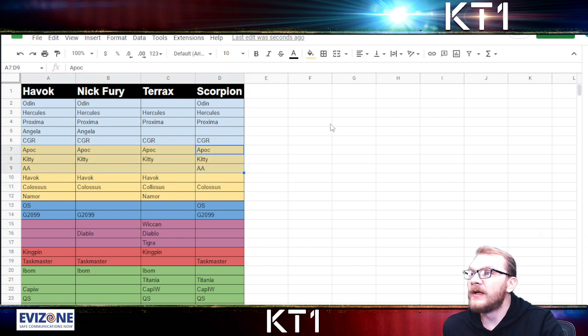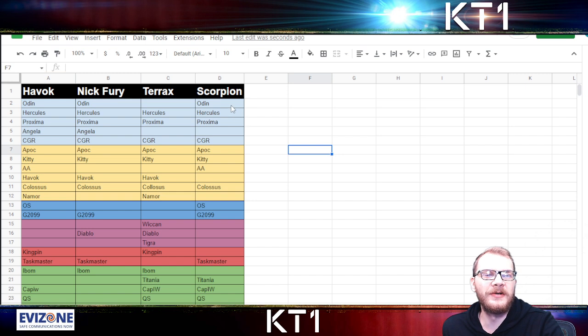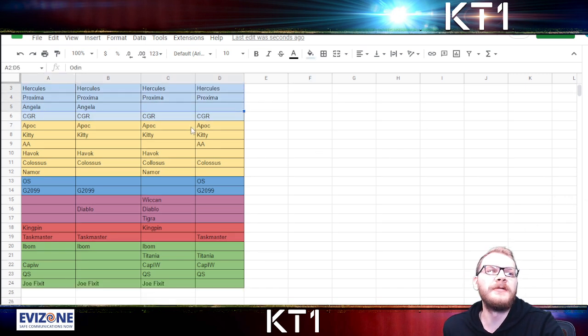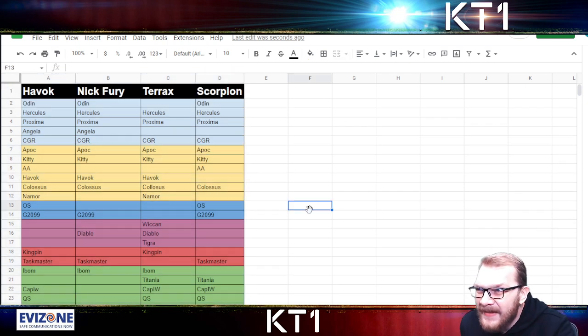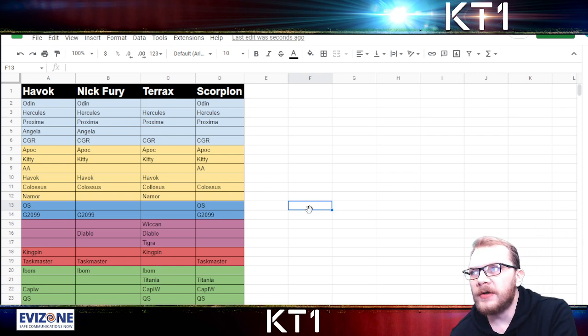Alternatively, you can do all the fights with a team of Cosmics. Hercules pretty much does all the fights here, Proxima can do most of the fights, CGR can do all the fights, and Odin pretty much can do all the fights here. So you can do a full run with only Cosmics and then use whatever other classes you want.